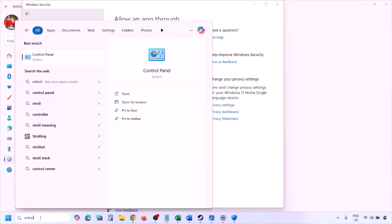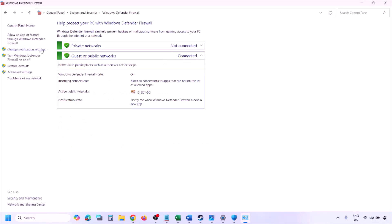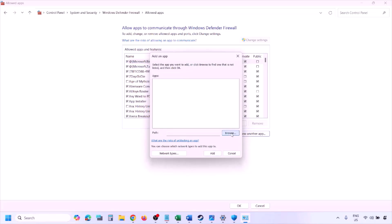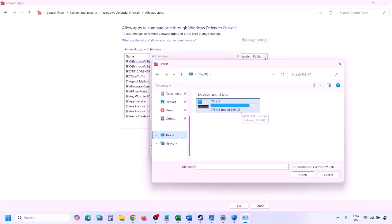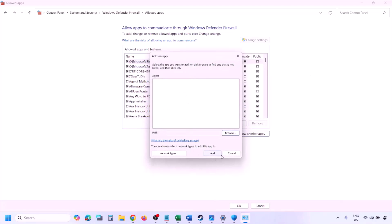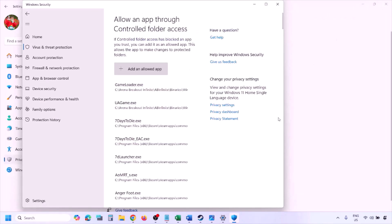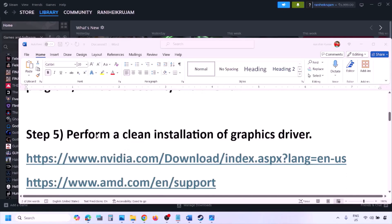You can do the same in Firewall. Type Control Panel in the Windows search box, go to System and Security, then Windows Defender Firewall, and click Allow an App or Feature Through Windows Defender Firewall. Click Change Settings, then Allow Another App, click Browse, navigate to the game installation folder, select the game exe file, click Open, then Add. Once added, click OK and launch the game.